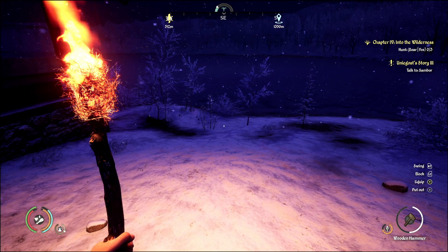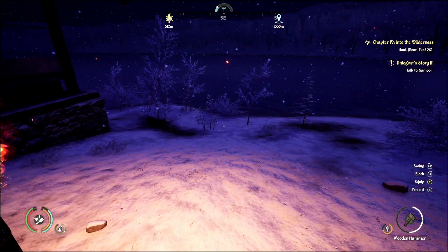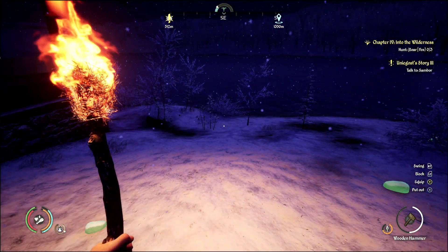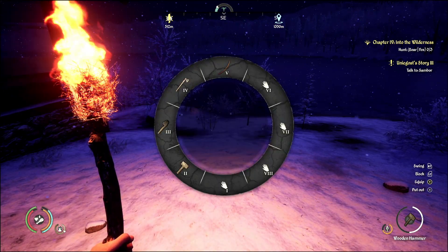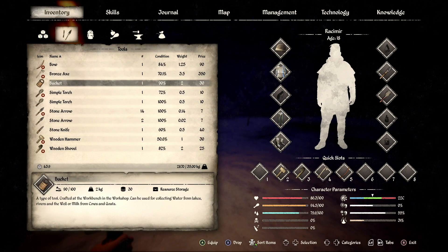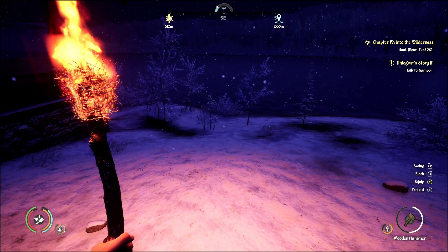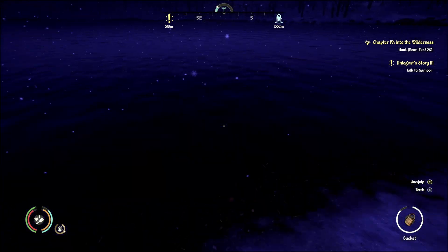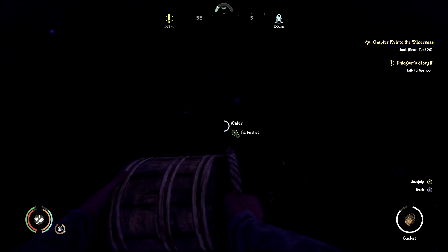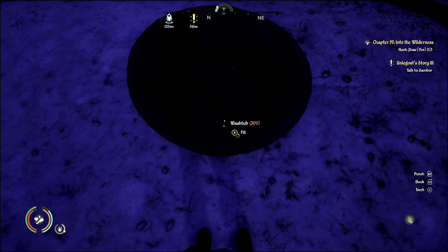We should be able to equip the bucket, right? I don't remember all those buttons and switches. Let me go in here, under one of these — right here, equip. We'll put it in our one slot. I'm learning — there we go. Fill a bucket. Then we can put this in here and fill.